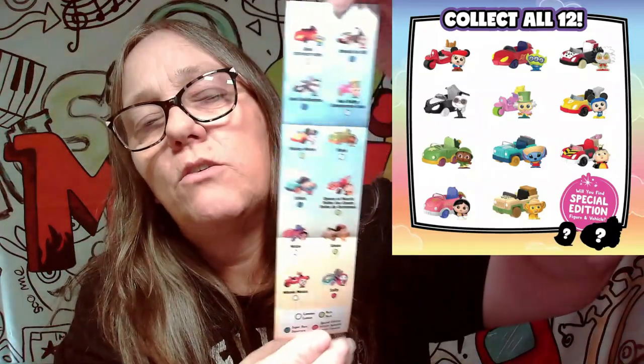If it's a white one it's a common, which includes Mulan, Minnie Mouse, Tiana, and Mad Hatter. A rare would be Simba, Queen of Hearts, Mickey Mouse, and Alien. Super rare would be Stitch, Jack Skellington, and Cruella DeVille. And super special edition is Sally.